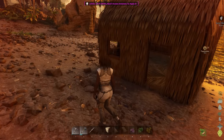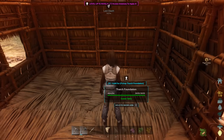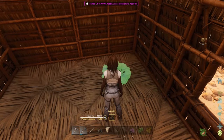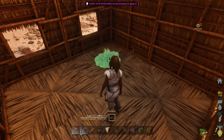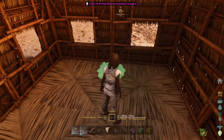Now it's time to put down our campfire, and we're going to put it inside because it won't start a fire in here, which is generally safer, and it'll give a nice light source inside your house. By default it snaps to the center of the foundations, but if you hold Q, you can place it wherever you want.